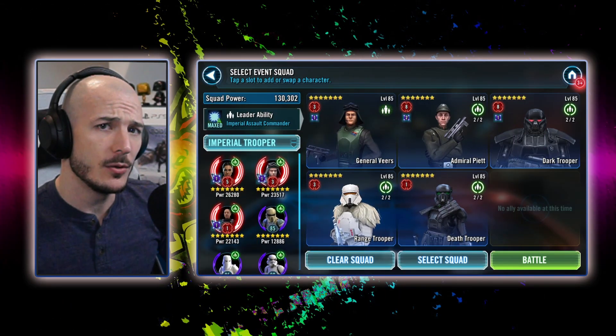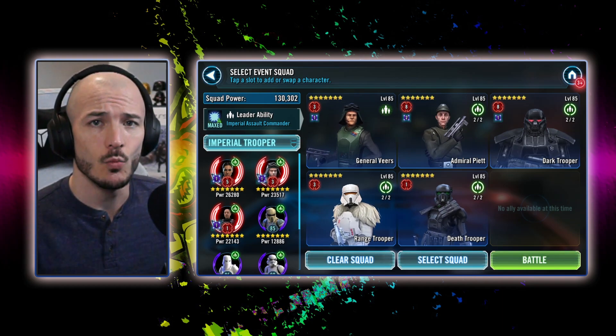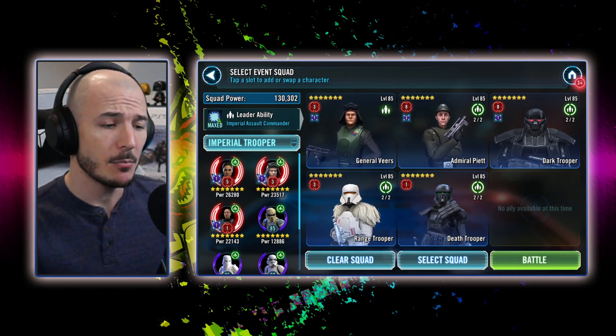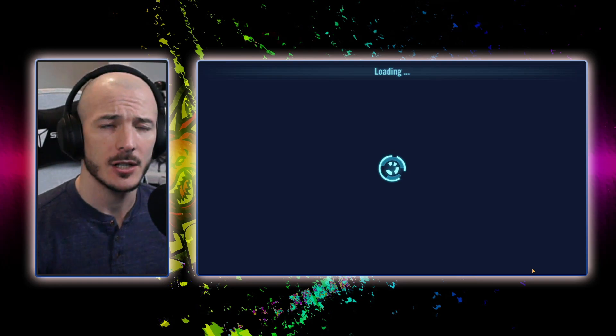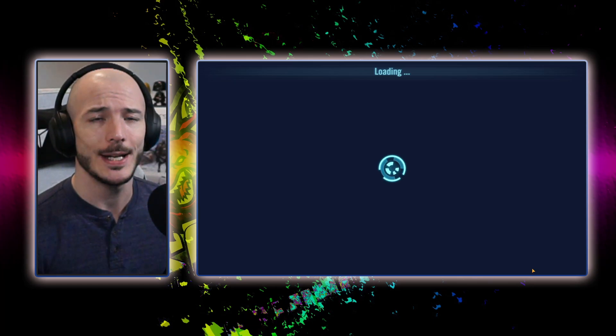For Imperial Troopers we're using Vias lead with Piet, Dark Trooper, and the remaining two can basically be any Imperial Troopers you want. I prefer Range Trooper — the last slot is very flexible. Range Trooper gives you extra assists and extra buffs, it's all very good.